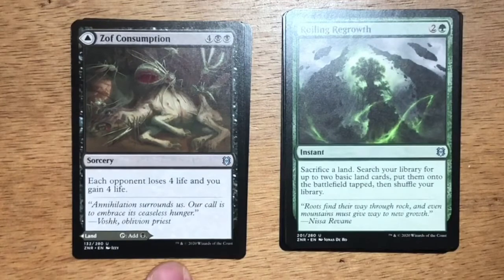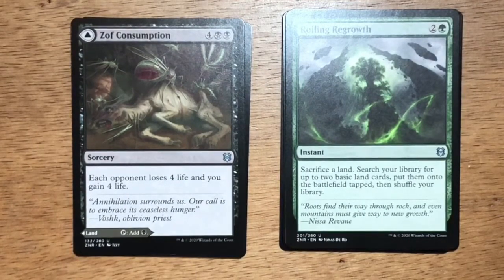The final uncommon is Zagras' Consumption — six mana, four and two black, Sorcery. Each opponent loses four life and you gain four life. This is one of our modal double-faced cards. The front side doesn't seem to be too impactful, but later in the game it can make a big difference if you're a little lower on life and in a more controlling deck — it can give you that padding to make it to your endgame. The transform side is a land that enters the battlefield tapped; in a pinch, if you need black land, you can play it and have it ready for your next turn.